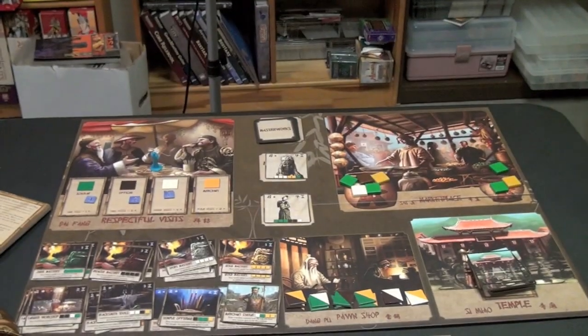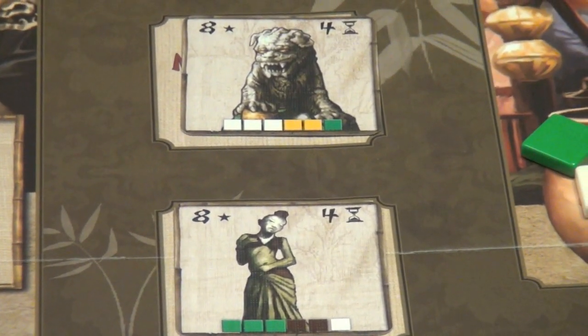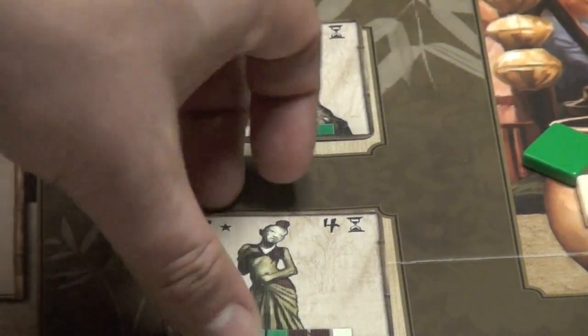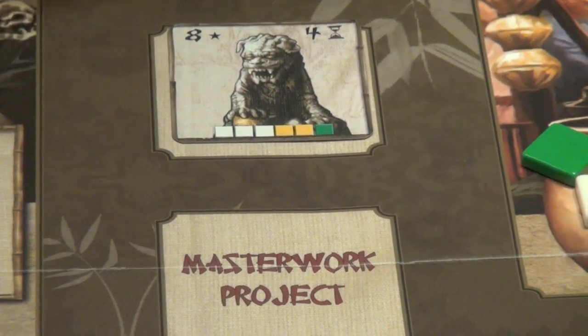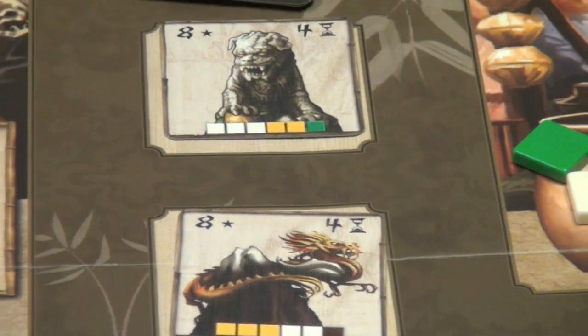But what you really want to build, if possible, is masterworks. You can see that there are two of them face up. Each of these takes six turns to build. This one needs three green, two brown, and a white. Three white, two gold, and a green. When you build one of those, it takes four turns to build but they're worth eight points. Then we reveal another one. Those can get you a lot of points.